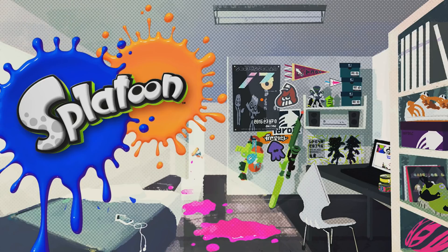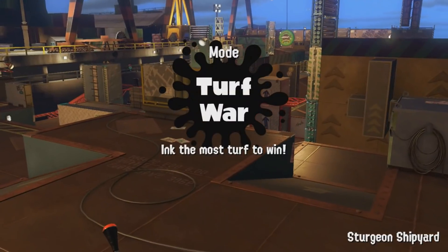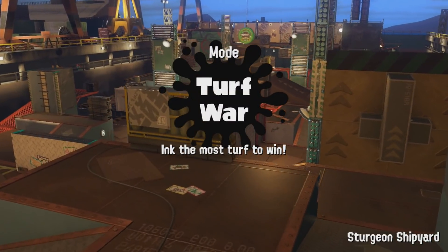In that Splatoon 1 loading screen room you could see a poster or stickers of Callie and Marie, and I believe a charger just propping up — you can see that on screen right now. Nintendo played around with that idea but never did anything with it. So since they've got apartments in Splatsville, why not allow us to have our own room where we could unlock elements to customize it in multiplayer?